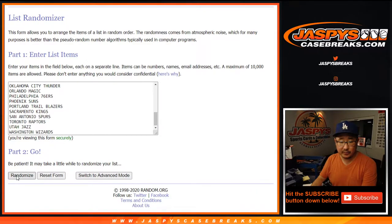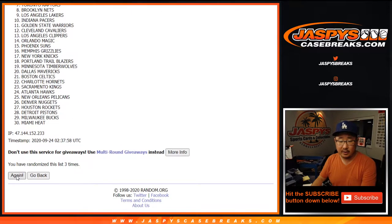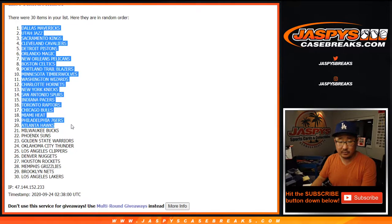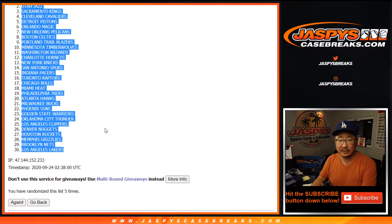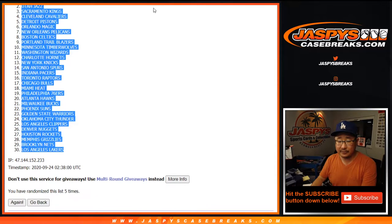And five times for the teams - one, two, three, four, and five. And remember, obviously, the team giveaways will be in a different list, different dice roll. Mavs down to Lakers after five. There could be some surprises, and these blaster boxes as well.